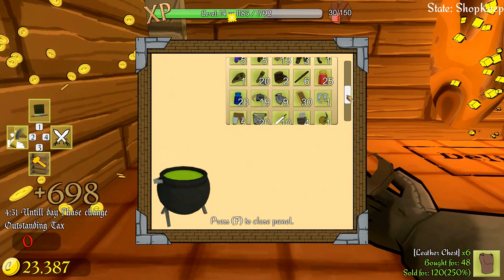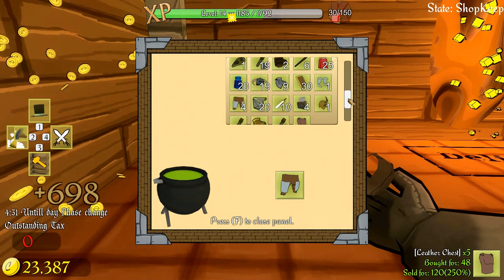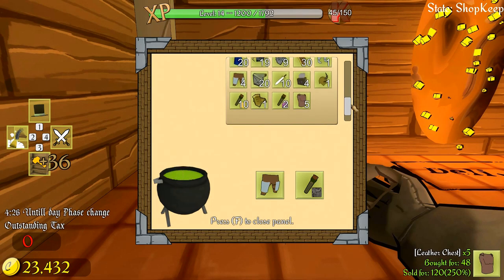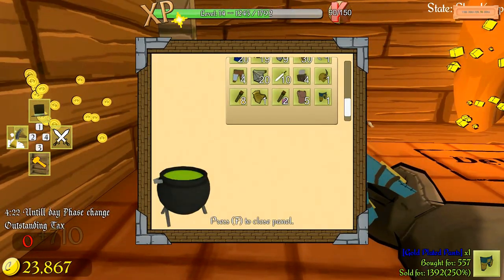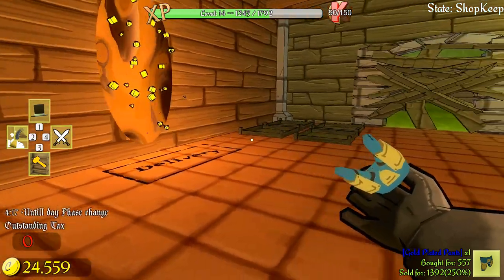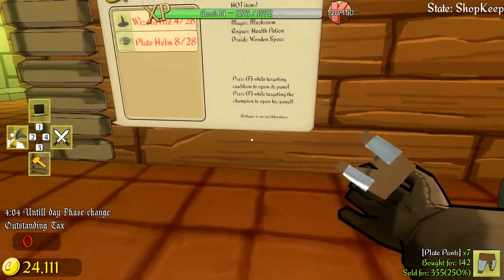Let's just do the plate leggings: put that one in, junk bond, and two gold. I cannot believe I did that - so stupid, what a rookie mistake. Let's get some plate chests ordered. I have plate pants and plate boots to do, plus a buckle shield. I accidentally triggered the cauldron again with the black mouse button - I just made the plate pants! How can I be that ridiculously stupid?! I need to stop chucking things in willy-nilly.